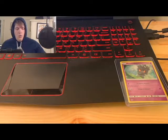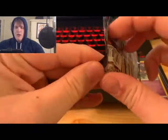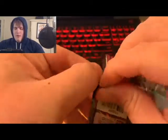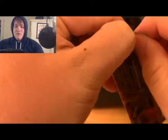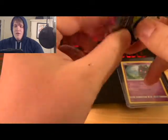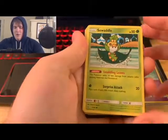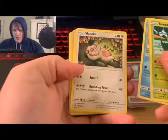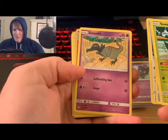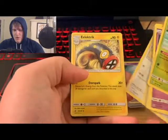Alright, we're gonna start opening the Unified Minds packs. I don't know a lot about these sets — honestly, I've watched many videos and still can't remember what's in this set. Opening the first pack — I need to grab scissors next time, these packs are way thicker than I thought. Cards include: Swadloon, Skorupi, Wimpod.